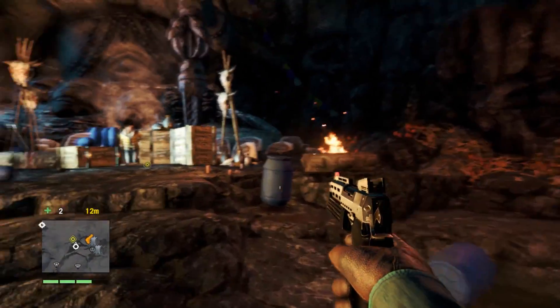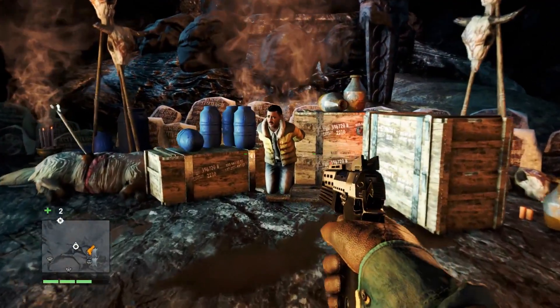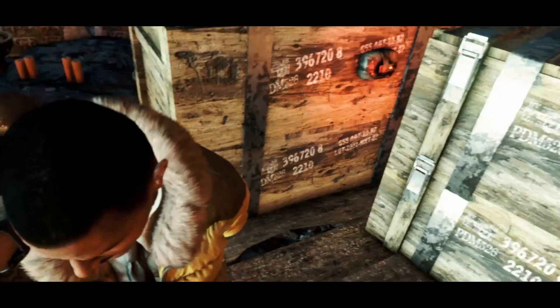Now here you are in a cultist cavern. And as you're about to free the pilot, a demon worshipper sneaks up behind you and knocks you out.